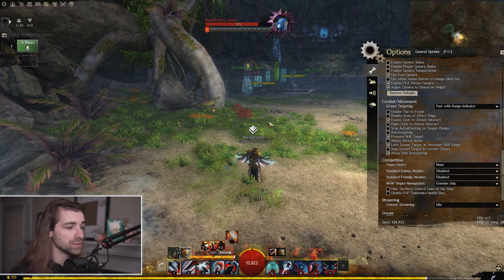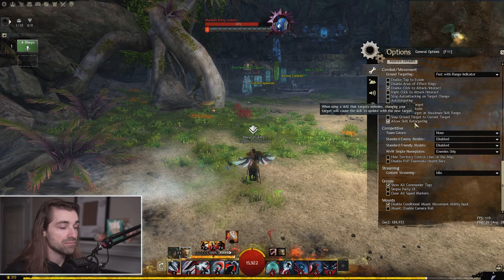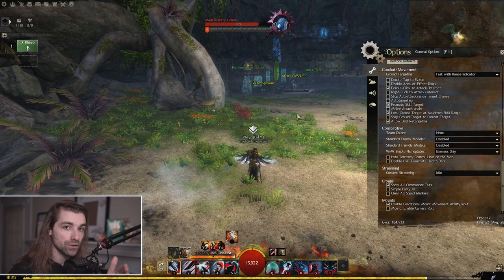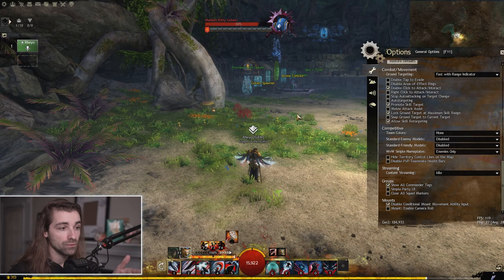Stop auto-attacking on target change — keep this untoggled, because if I'm auto-attacking with a ranged weapon and swap targets, I want to keep auto-attacking in most cases. Allow skill retargeting is great: when I use a channeled skill that does eight hits, I can use four hits on one target, then target something else and it'll use the remaining four hits on that second target. This is helpful in open world where if you kill a trash mob quickly you can retarget and get maximum effectiveness out of your skills.